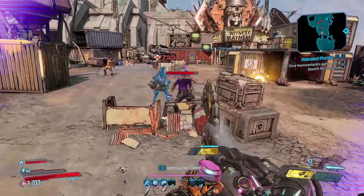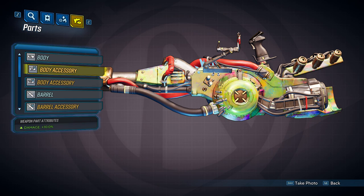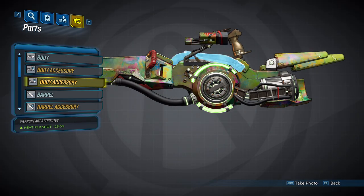We're going to be looking at every part that can spawn on a non-unique COV heavy weapon and we'll get right into it with the body of the gun. The body of all COV heavy weapons will be the same, no matter the rarity, and this is what it looks like. It also has three unique accessories that it can spawn with. The first one will increase your damage by 10% — here's another view where you can see these spikes, that's your damage accessory. The second accessory will decrease the heat generated by each shot by 25%, and the third body accessory will do the exact same thing as the second.